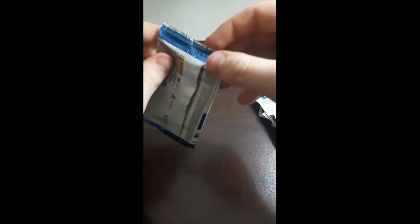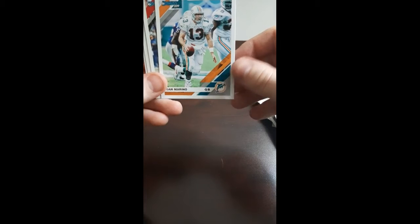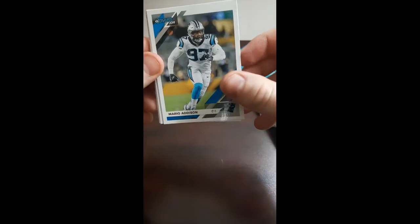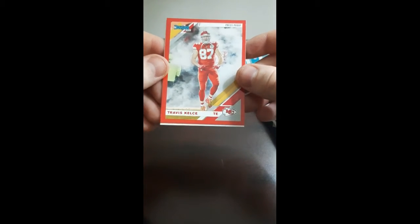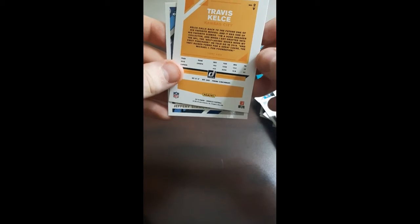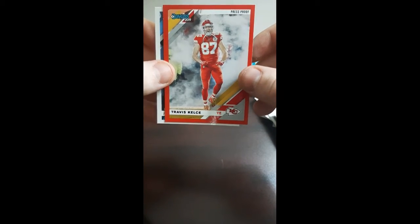Alright guys, last pack — little last pack mojo here, hopefully. Michael Thomas. Dan Marino — old school, cool. James White. Mario Addison. Fletcher Cox. Jordan Reed. And Travis Kelce — Press Proof. Very cool. That looks really dope, guys. I don't know if it's numbered — I doubt it. I don't know if anything's numbered in regular Donruss. But it's a press proof, tight end, Kansas City. Regardless, I know it's a rarer card than the base cards. It looks dope, and it's also got the same colors as a Chiefs jersey. I like it. We'll definitely sleeve that one up. Pretty cool guys. And then a Jeffrey Simmons rookie card — D-tackle.